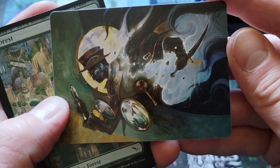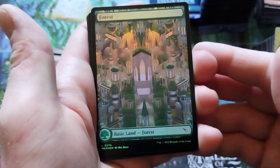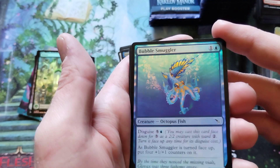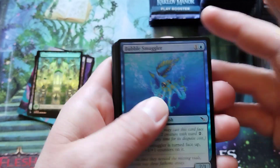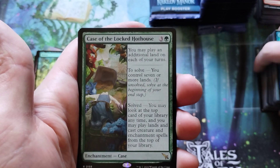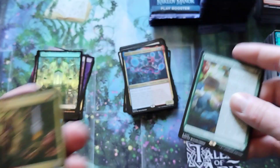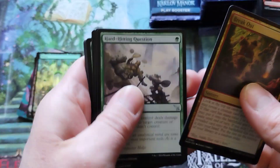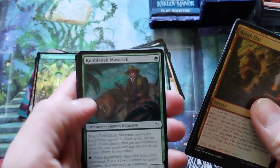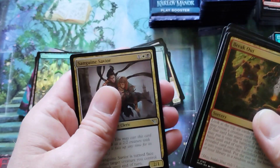That's pretty dope art right there. I like that. The foil full art forest — that's a pretty cool card. And a foil common, a little octopus. Got a saga — Case of the Locked Hothouse. And a common. I haven't really gotten a look at everything, so I'll probably go back and slow-watch this or just read through them as I sort.